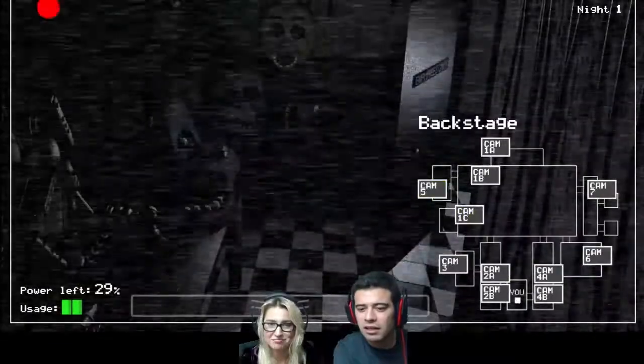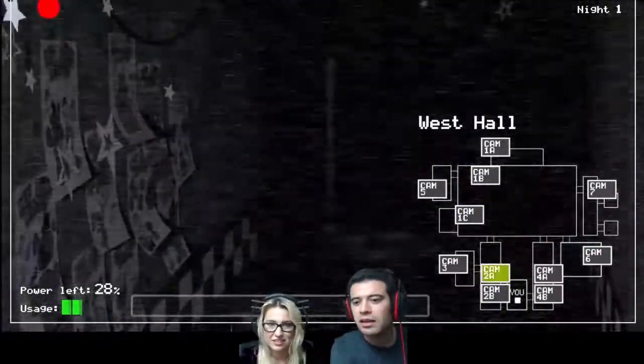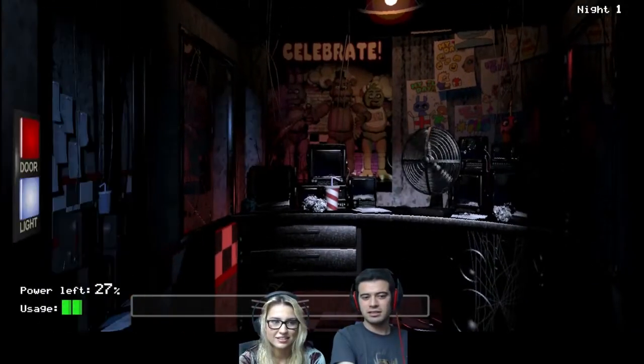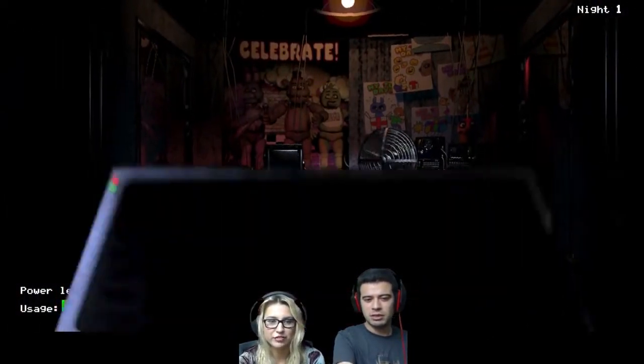Look at 2A. No one's there. Oh, he's right there — you see him? Little silhouette? Check your lights. Turn it off. If they're there, I hope you know I'm going to completely freak out. Don't worry.